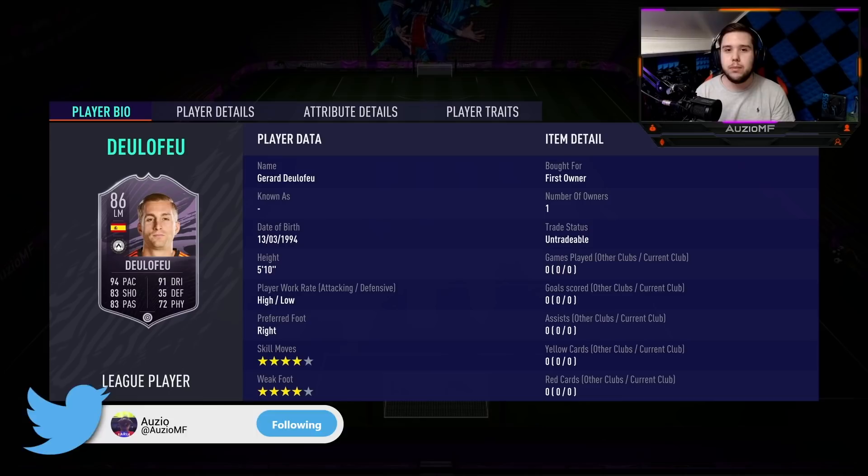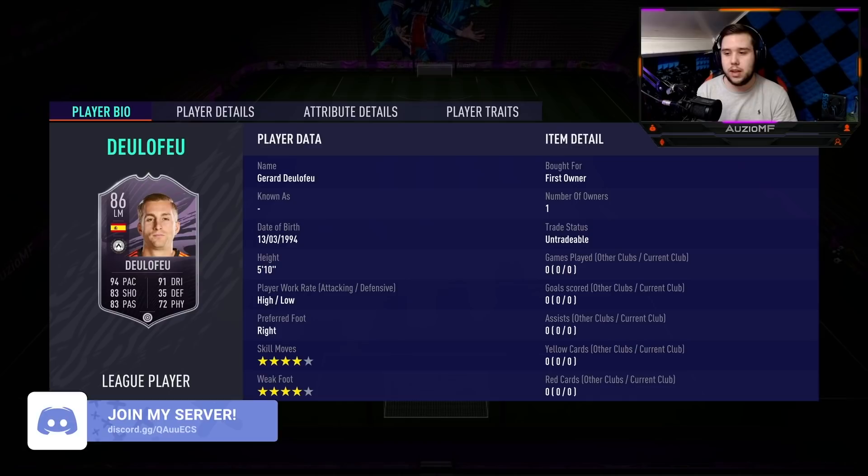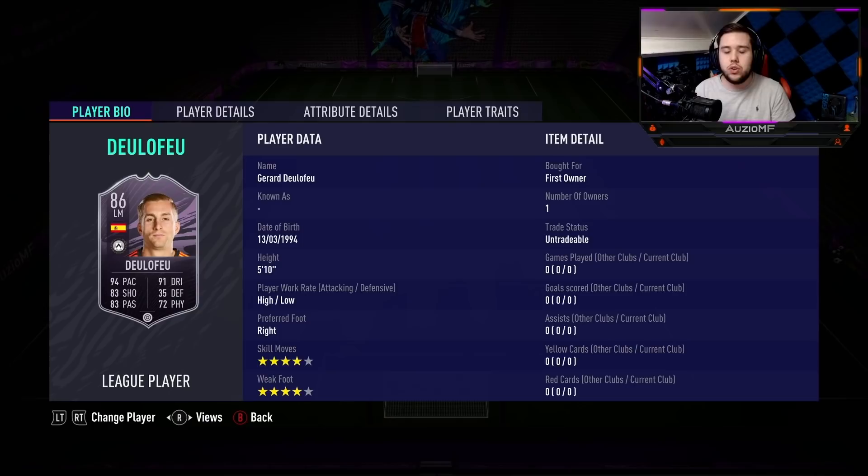Delefayu is pretty easy to get. All you have to do is win 15 games, score 30 goals with Serie A players, assist 20 goals with Serie A players, get 4 through ball assists, and get 6 finesse shots in separate games. So fairly easy to get, it's just more time consuming than anything.